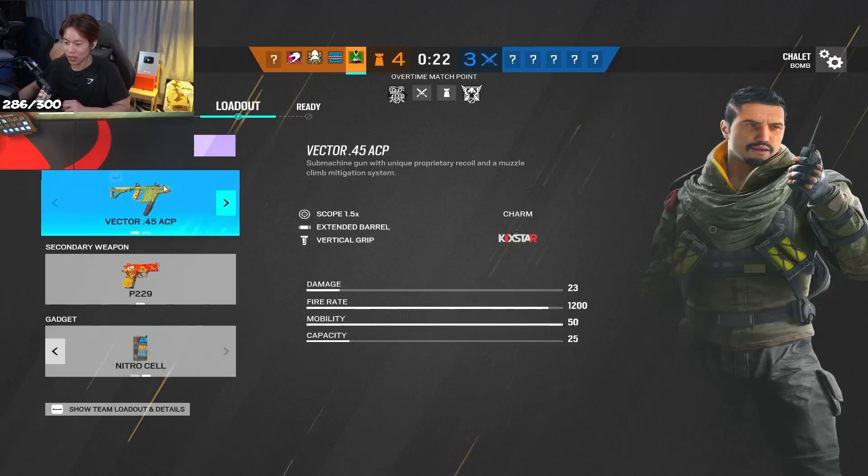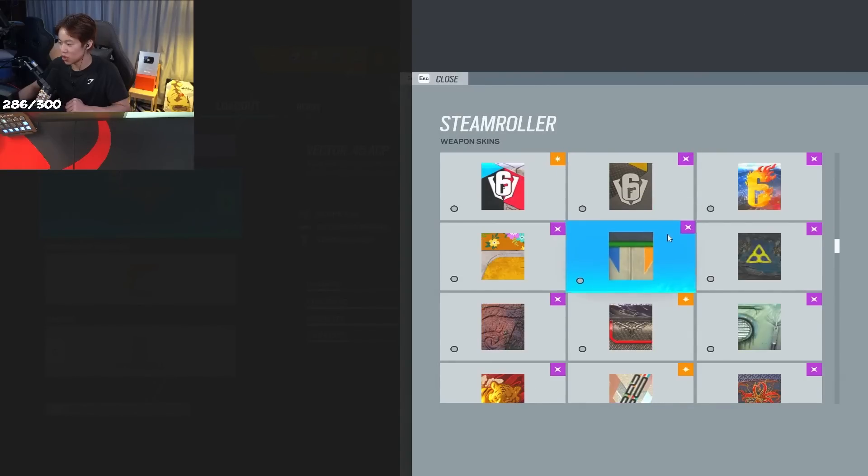Why did we do this for the last three rounds? That would have been a little better. We have to go Goyo again because Goyo is top G. With Flash Hider, I think the recoil is more of a problem than the actual damage on the gun.